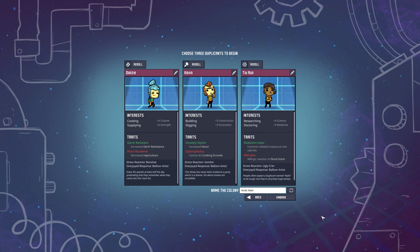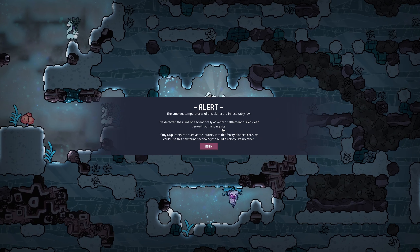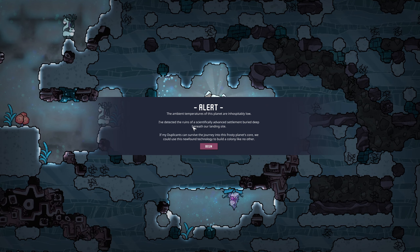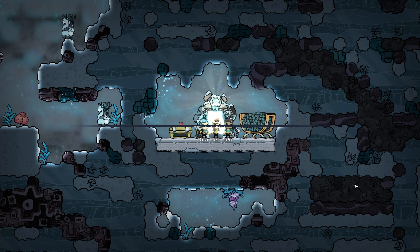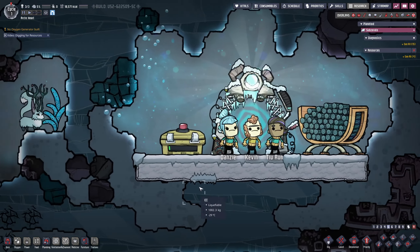Without further ado, let's finally get this show on the road — time to embark! Here we are on our frozen planet. The ambient temperatures are inhospitably low. The lore tells us ruins of a scientifically advanced settlement are buried deep beneath the landing site — if our duplicants can survive the journey into this frosty planet's core, we can use newfound technology to build a colony like no other.